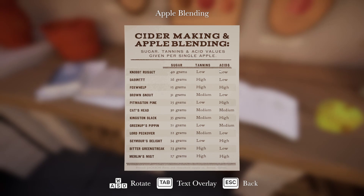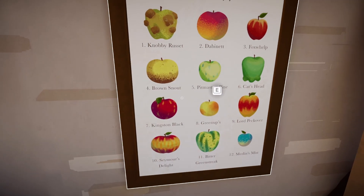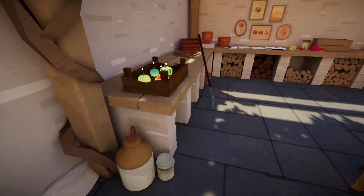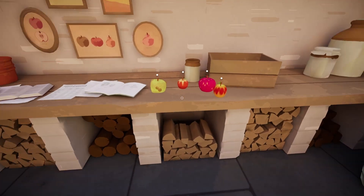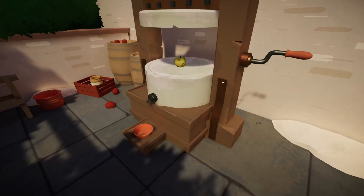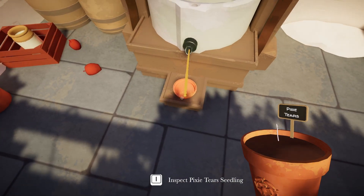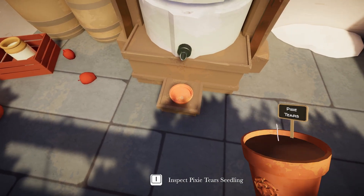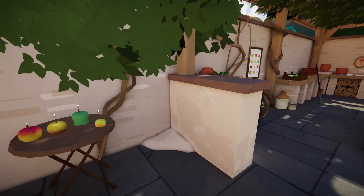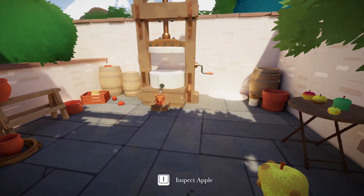Maybe we'll try this — we'll try the Nobby Russet. And the Nobby Russet is this guy. I'm supposed to put that there. Let's try the Nobby Russet again: high sugar, low tannins, low acid. Now do it!